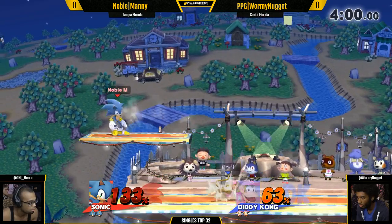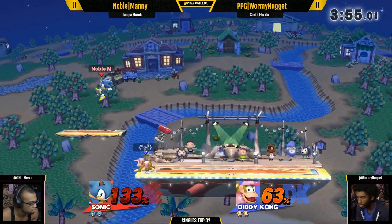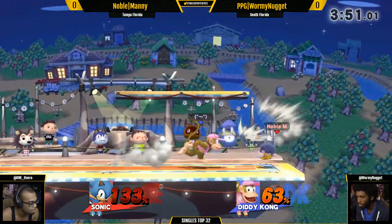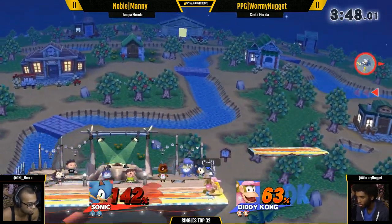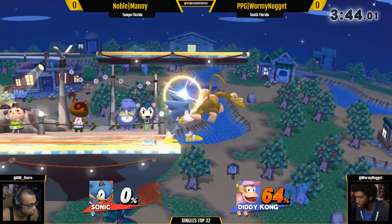The awareness is kicking in for Wormy Nugget — he was trying to opt to go for up-tilt, trying to use it as an anti-air. We saw it there again. Manny is at the percent that it will kill. Even if Sonic is thick, that banana catch is landing there on the platform — great awareness there from Wormy Nugget.